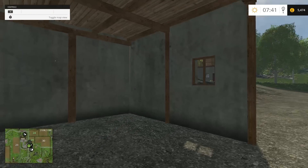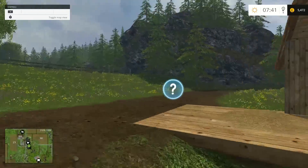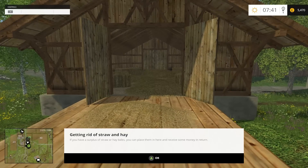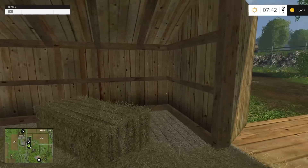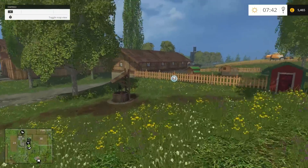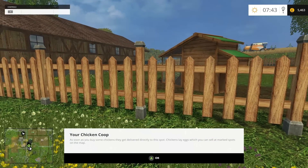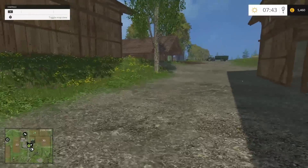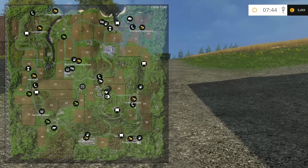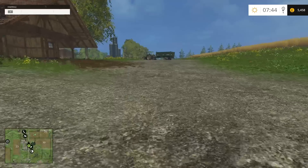You can store stuff in here if you so desire. There are little helpful prompts all around to tell you what everything is. For instance: getting rid of straw and hay — if you have a surplus of straw and hay bales you can place them here and receive some money in return. And over here it says: as soon as you buy chickens they get delivered directly to the spot; chickens lay eggs which you can sell at marked spots on the map — which appears to be up at the top left corner next to a windmill.